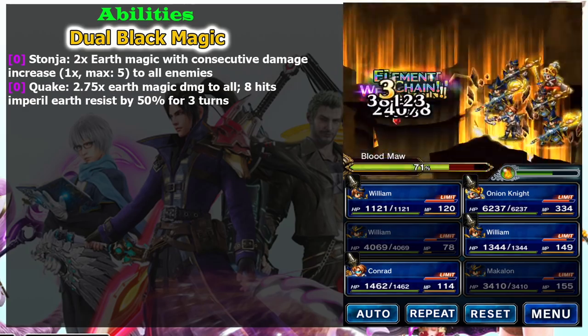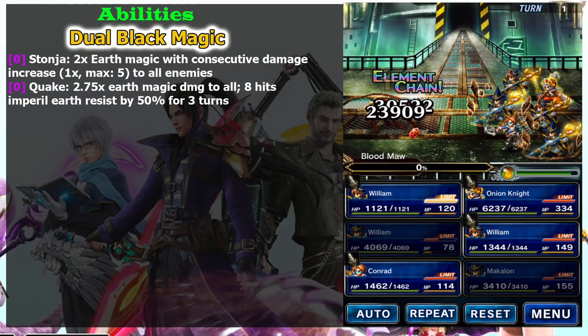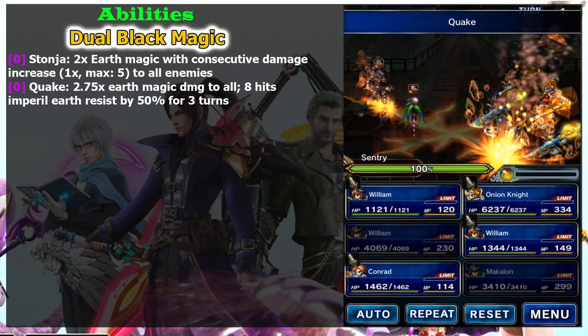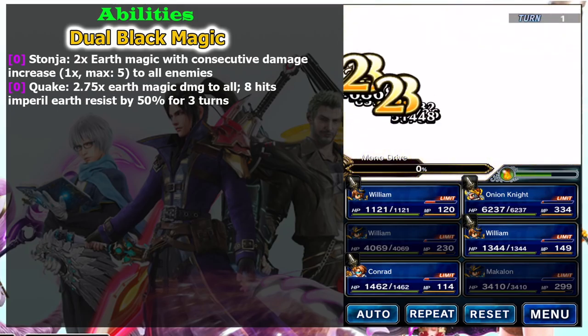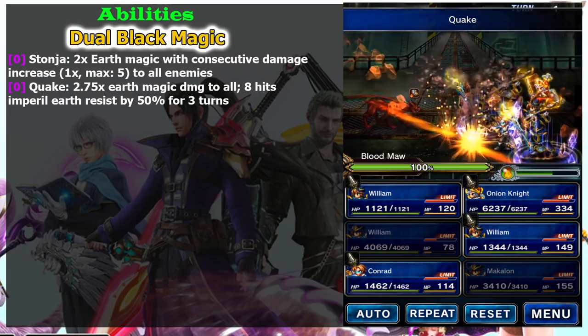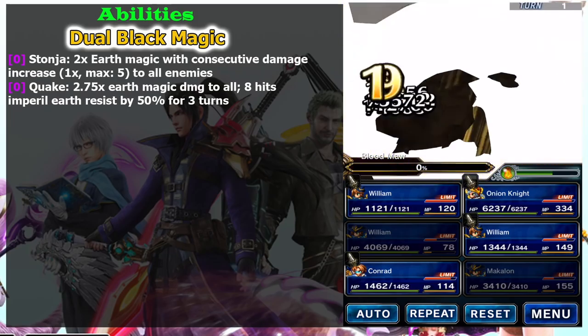Quake also imperils the enemies' art resist by 50%. So even if you prefer Stone Jaw, you still need to cast Quake first to maximize your Stone Jaw damage. Just make sure you use Quake first when combining both in Dual Black Magic — if you use Stone Jaw then Quake, your Stone Jaw damage buildup will be reset. So remember: Quake first, then Stone Jaw.